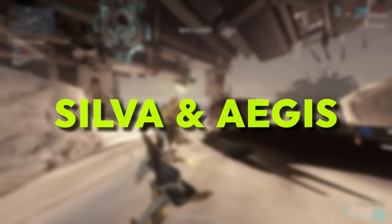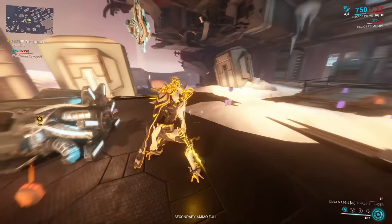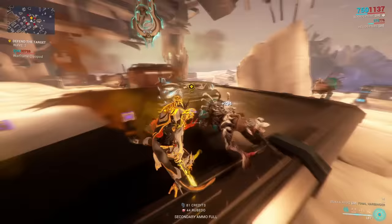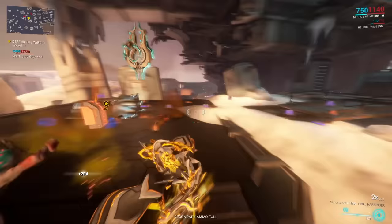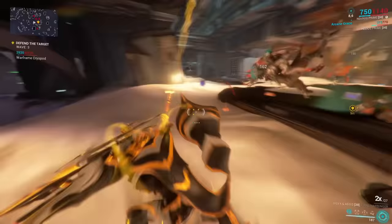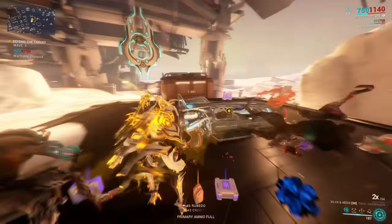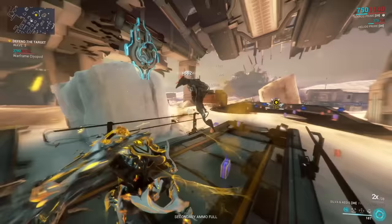Starting our list, we're going to look at a melee weapon: the Silva and Aegis. It's a sword-shield combination, and one thing that really stands out is it has a high status chance of 20% at base and comes with innate heat damage, meaning you don't need a heat mod to put heat damage on this weapon. That's good for two reasons: first, you only need one additional mod to get a combined element, and in the early game where you probably don't have all the elementals yet, that can be a huge boost.